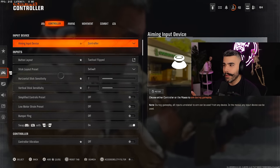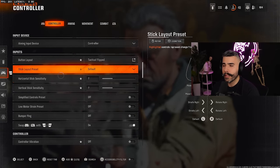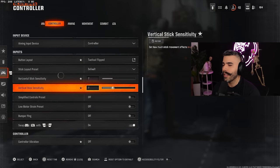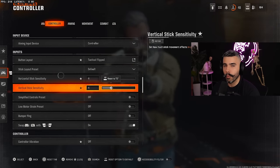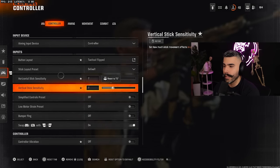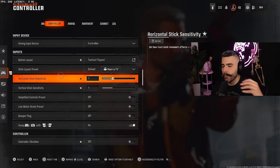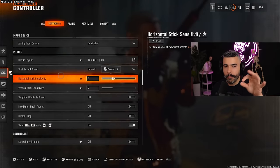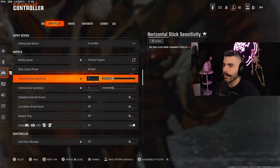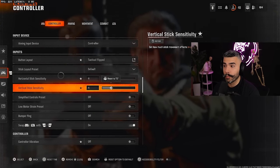Now let's talk about a very important aspect — movement and controller settings. This applies even to mouse and keyboard players since many of these settings matter for movement and combat. I have sensitivity on 7/7 currently, which is about 0.87 — almost 680 sensitivity. I recommend between 6 to 8 sensitivity for the best consistency in aim and movement. Most pros play on 6/6, but 7/7 is also doable.